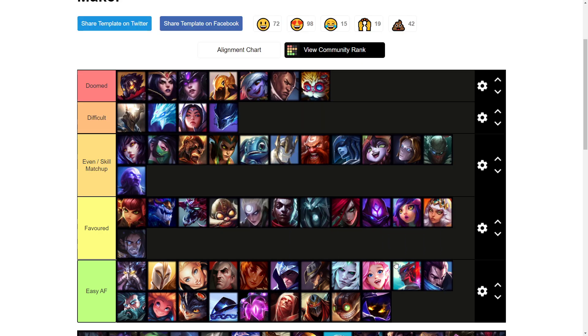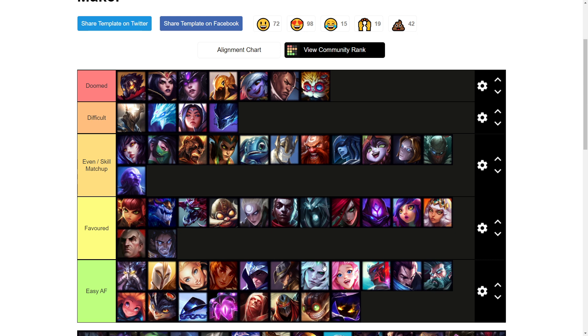Silas is definitely a favorable matchup — he's on the verge of being easy AF just because he's playing around his W healing, and as Kled you obviously have healing reduction on your Q. He has low base armor, so if he ever tries to fight you just land your Q on him and it's a 100 to zero or hard won trade. I'll put Swain up in favored as well — I'll keep him and Silas around the same area.